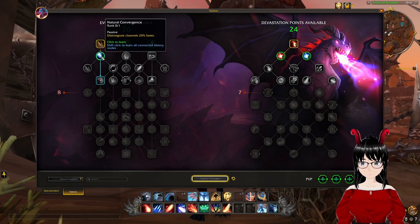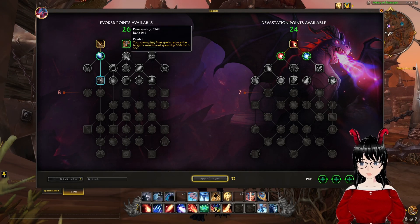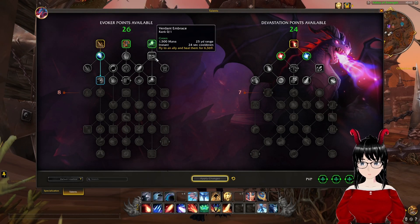Natural Convergence is a passive — Disintegrate channel is 20% faster. The next passive is Permeating Chill: your damaging blue spells reduce the target's movement speed by 50% for 3 seconds. Verdant Embrace: you fly to an ally and heal them for 6,369. It has a 24 second cooldown, 25 yard range, is an instant cast, and costs 1,500 mana.